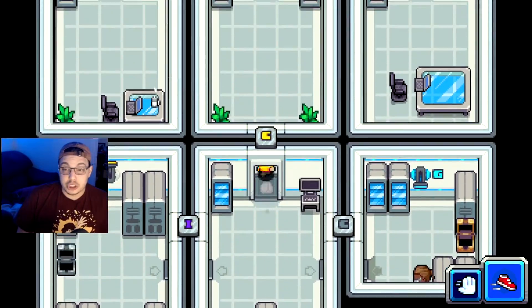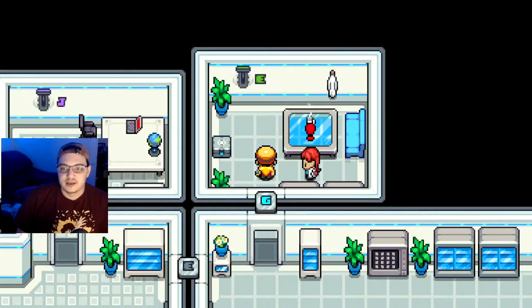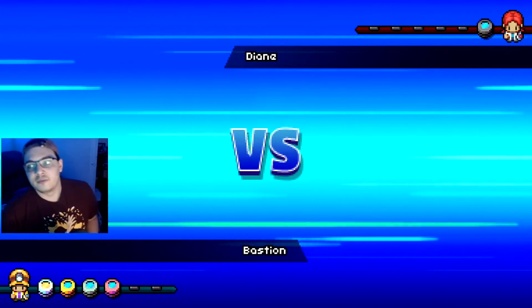Alright, that opens up the G door, which is up here. You know, the trainer — nice. There's so many trainers here. This is great — this is wonderful training for Volcar.